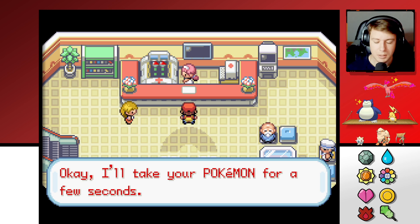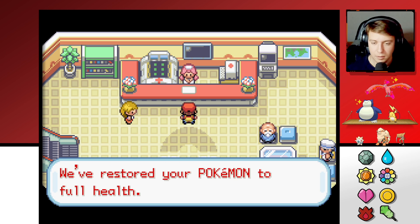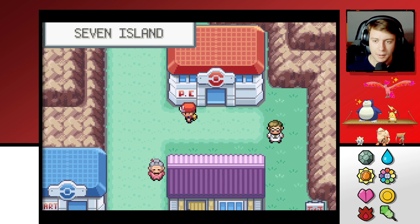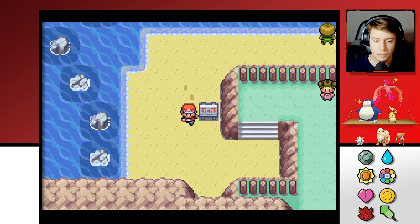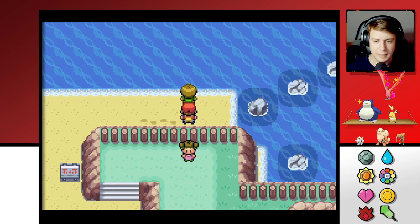I really want to get a Larvitar so I can get a Tyranitar — that's a goal of mine is to obtain Larvitar. It has a five percent chance of appearing in this cave that we're gonna get to eventually, so that might be a tricky one to get. We'll see.